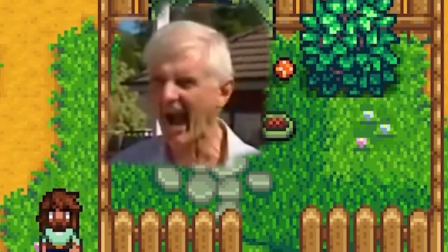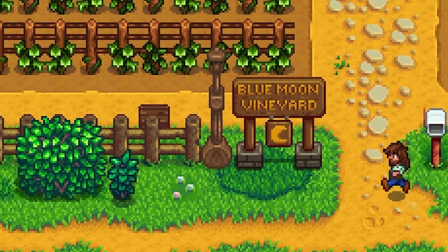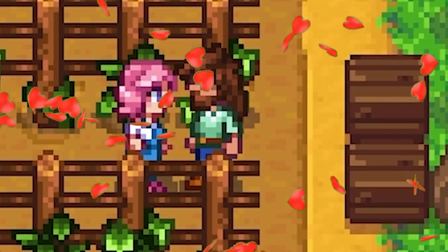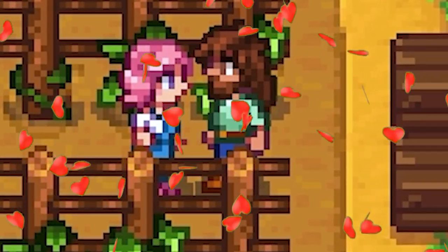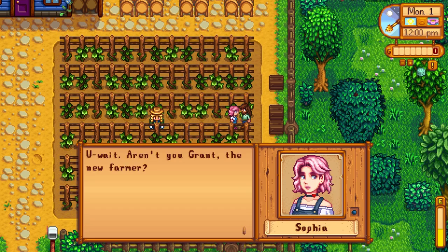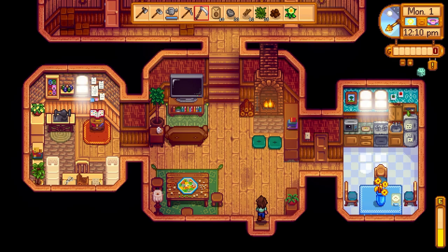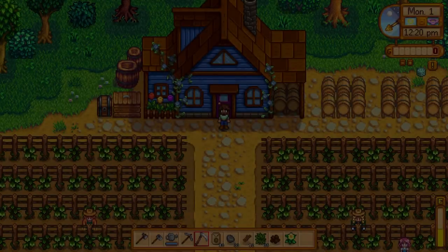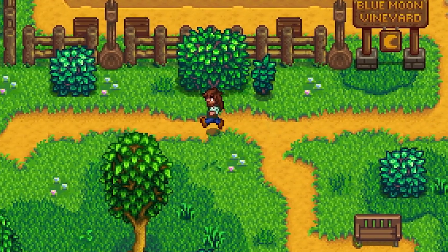There's a dog in there. You can go this way — someone's house over here. Blue Moon Vineyard. There's someone out here. Eek, a stranger. Sophia — I like that name. Aren't you Grant, the new farmer? Sorry, I got a little nervous around people I haven't met before. Hi, my name is Sophia. I'm the owner of the Blue Moon Vineyard. Well, I guess I'll see you around. She's nice. I can just go in her house as I please. I don't know if you can marry any of these people, but we'll be finding out together on this wonderful adventure.